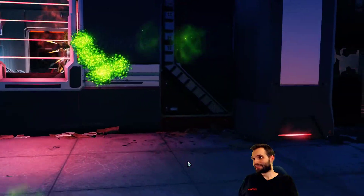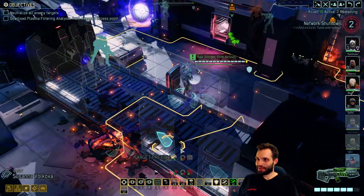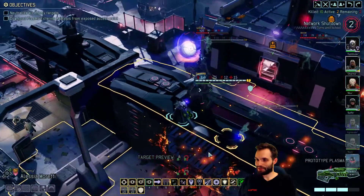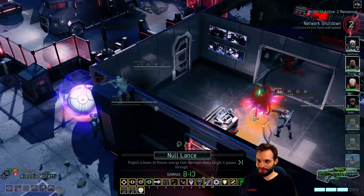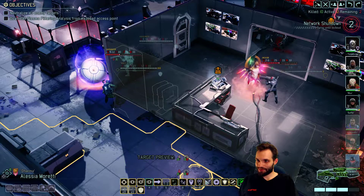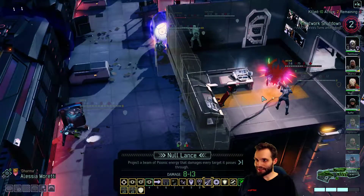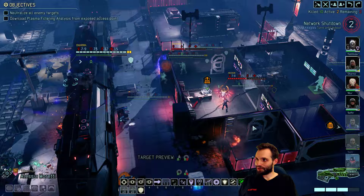Alright, so this guy's dead. And we even got hair trigger. So yeah, we could even clean up with combat protocol or something. So yeah, this has a pretty decent chance of killing. And where is the objective right there? So yeah, I don't think this would hit it anyway, but we're gonna make sure we're aiming away from it and not hitting any of our other guys. Let's go. This might just kill.